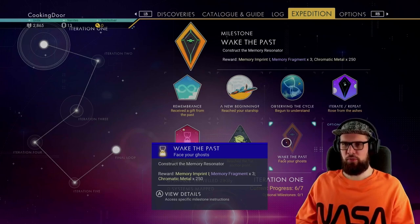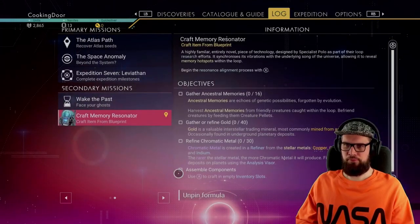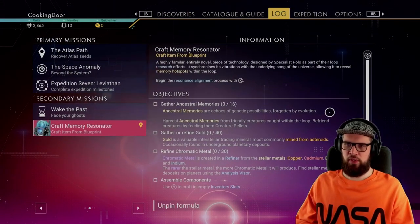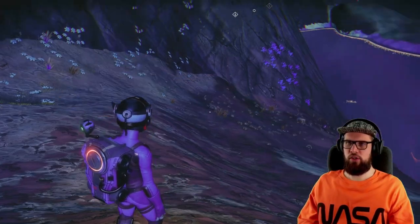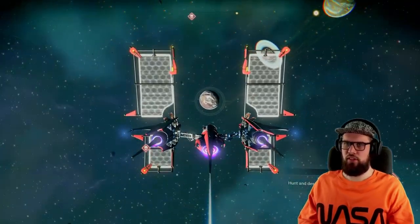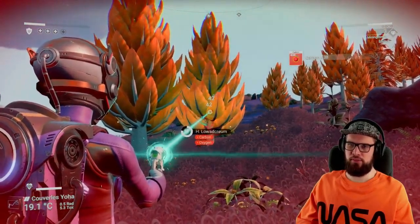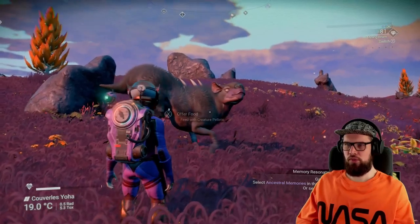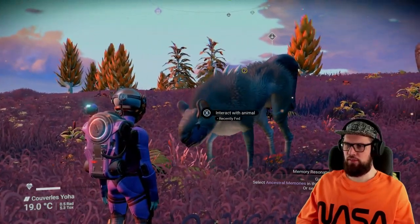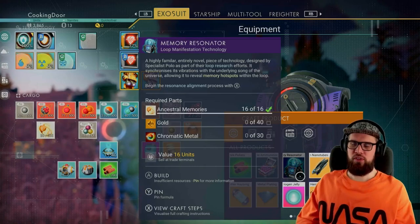For the final milestone of phase 1, Wake to Pass, you will need to construct the memory resonator you just unlocked. Open an empty slot in your inventory, hover above the memory resonator, and pin the formula. To install it you'll need to gather some ancestral memories, refine some gold, and refine some chromatic metal. Summon your starship and fly to the bountiful planet Kuverilus Yoha. Land, collect some carbon, craft creature pellets, walk up to some fauna, feed them with the creature pellets, interact with them, and select Harvest Ancestral Memories. Once you have 60, move on to the next resource.